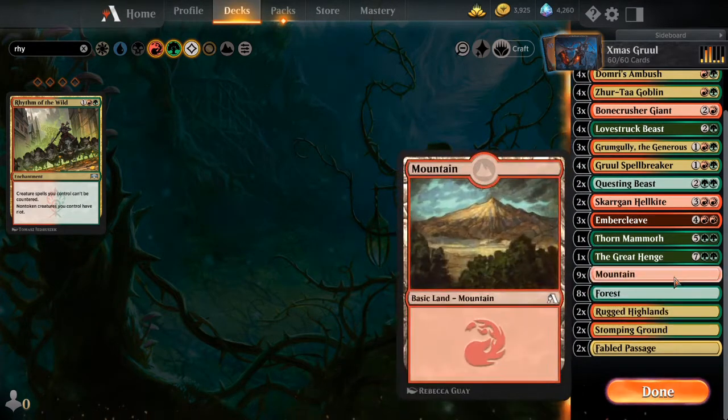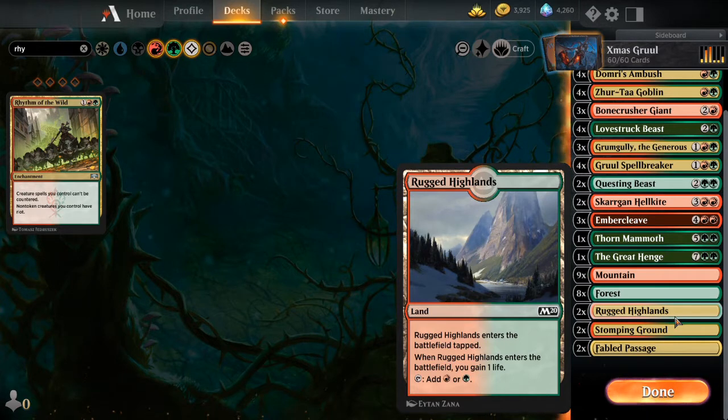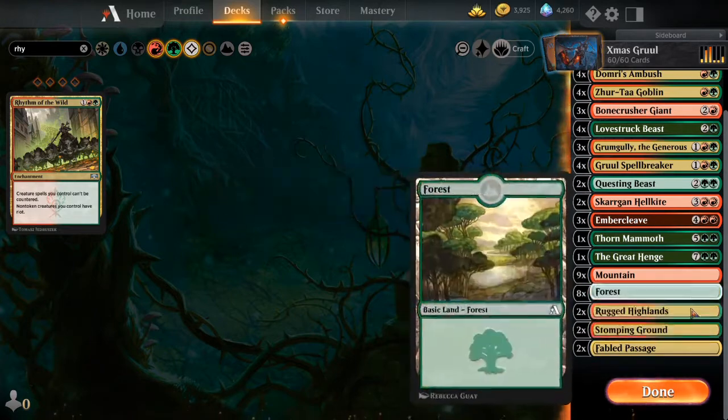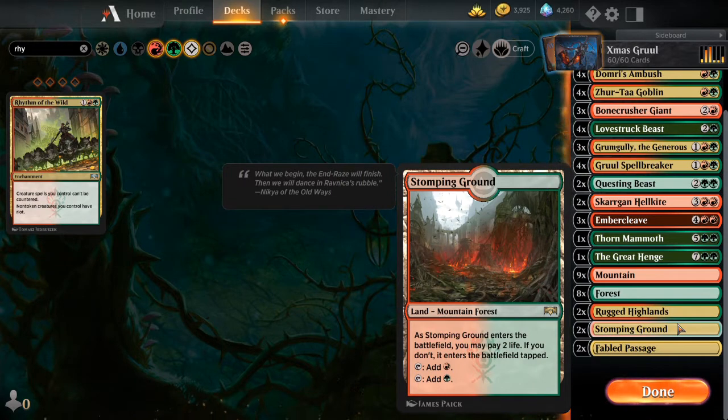When we get down to the lands - pretty simple. 9 mountains, 8 forest. With the tap lands, this is one of the parts I kind of struggled with because this is a deck I'm trying to be aggressive with, so coming in tapped is actually a pretty big penalty. I only went with 2 of the Rugged Highlands - just one other way to gain a little bit of life if I need it. Also the Stomping Grounds - sometimes I shock them in, not too often. And then 2 Fabled Passages to grab a land if I don't have the color I need. I tried to go with 4 of either one of these but they just slowed my deck down too much - that's why I went mostly basic in this deck.